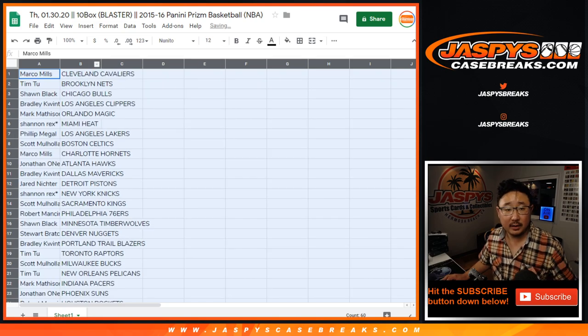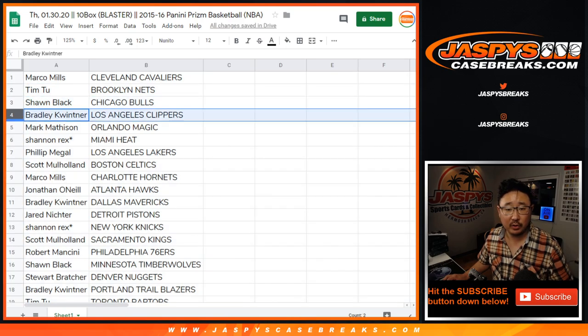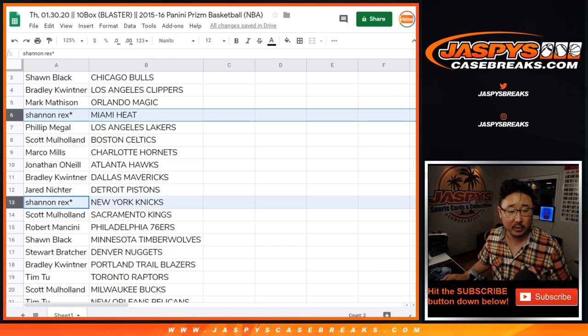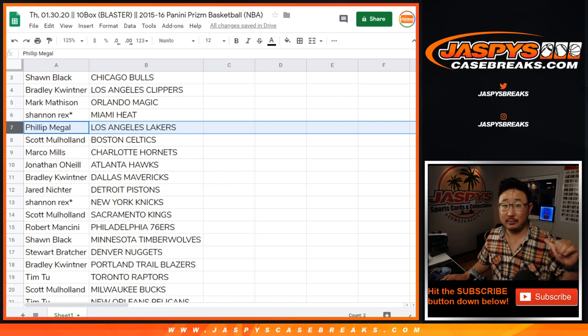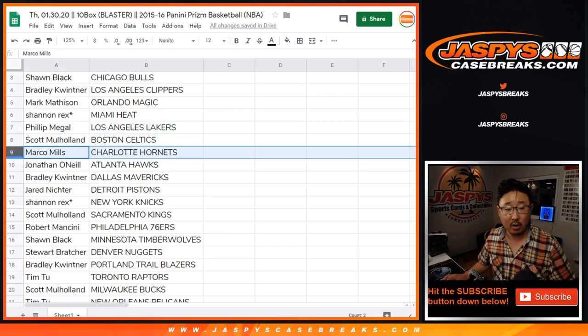Marco with the Cavs. Tim with the Nets. Sean with the Bulls. Bradley with the Clippers. Mark with the Magic. Rex, you've got the Heat with one of your last spot Mojo teams, and the Knicks are your other last spot Mojo team. Phillip with my Lakers — Kobe, R.I.P. Scott Mulholland, you've got the Celtics. Marco with the Hornets.